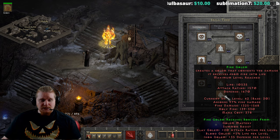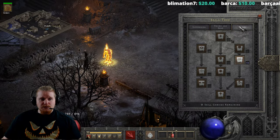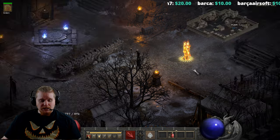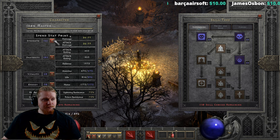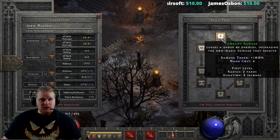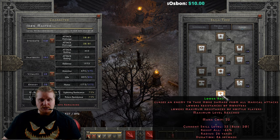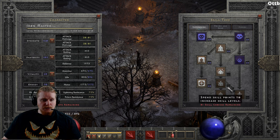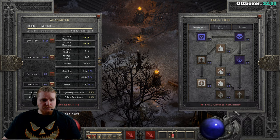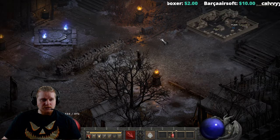His damage isn't too insane — let's test him out just for fun. One thing you can do to increase the damage of a Fire Golem is to get the Lower Resistance Curse. I've made that impossible because I spent all my points on the Golem, so let's go ahead and reset real quick. Let's grab our Lower Resistance Curse first and max it out so we have the highest possible level. Then let's beef up our Fire Golem, with the Clay Golem for attack rating and the Blood Golem for life. So now we have technically our highest-damage, tankiest Fire Golem.